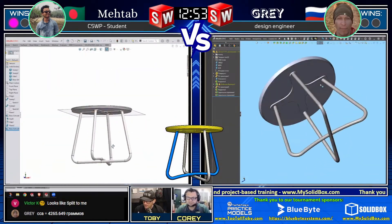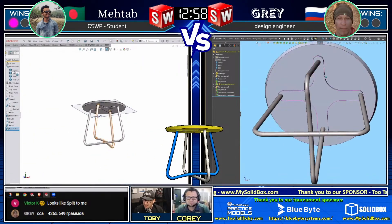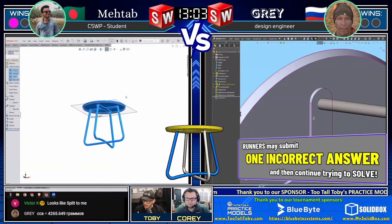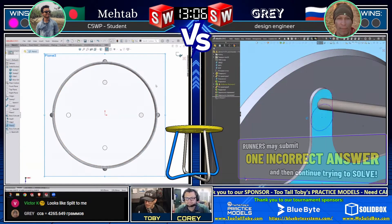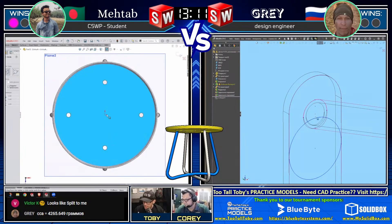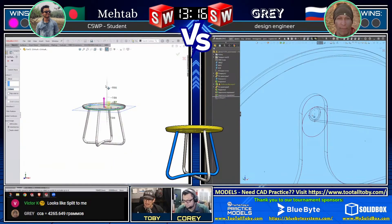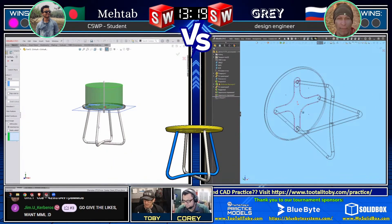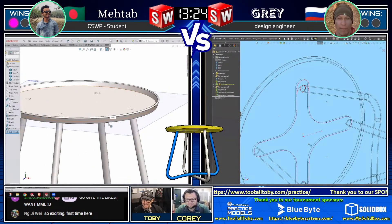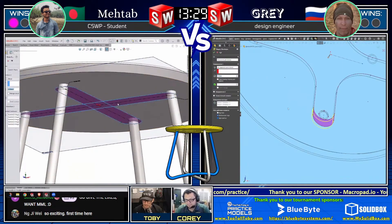Gray needs to go back and double-check what's going on with his geometry to figure out where that incorrect answer is coming from. But we do have our very first answer in the chat - Gray coming in at 4,265 grams. It looks like he noticed something he doesn't like, jumped right in, and is trying to modify something.